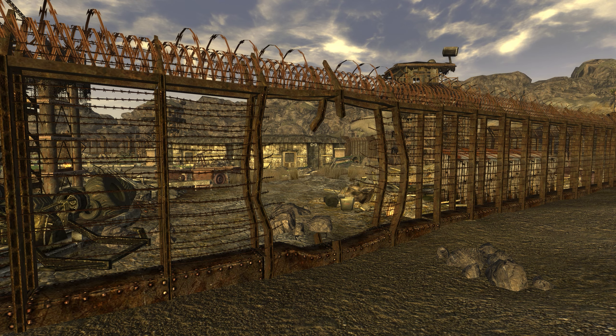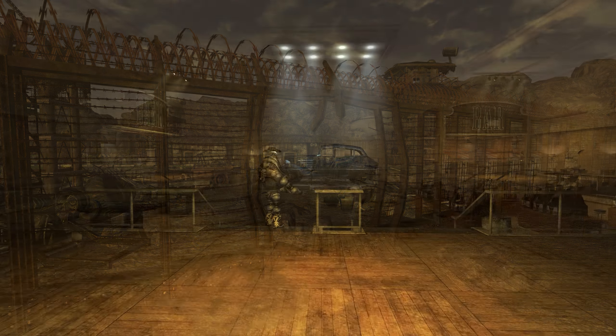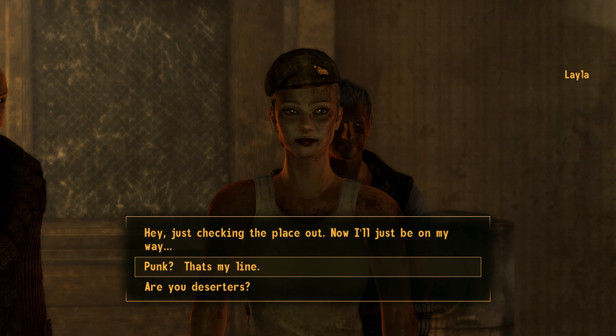At this point, they may have either chosen to help the Powder Gangers maintain their freedom or helped the NCR to put them down. Should the courier have returned to the Vicky and Vance Casino after putting down the escaped convicts, they may have been a target of NCR deserters led by Layla.